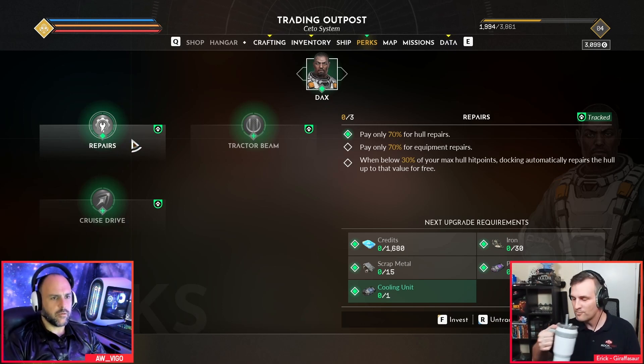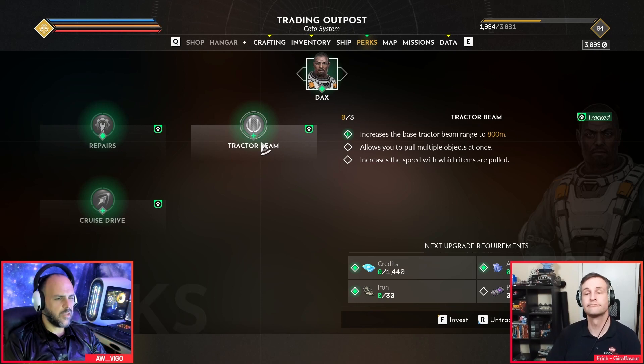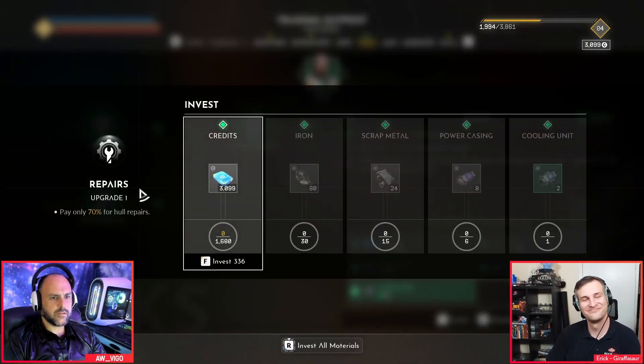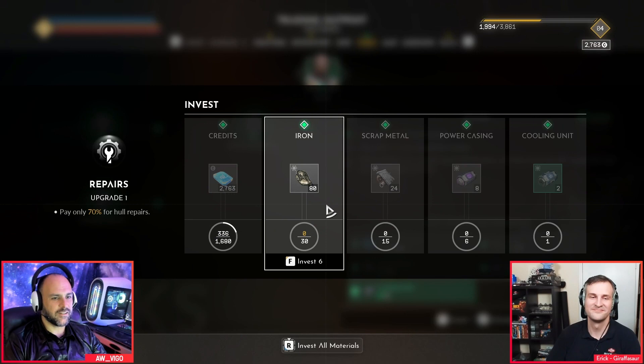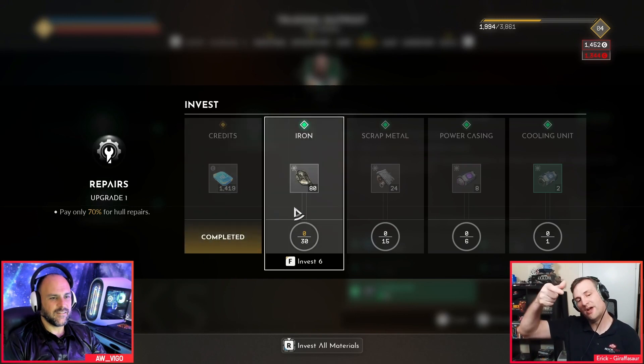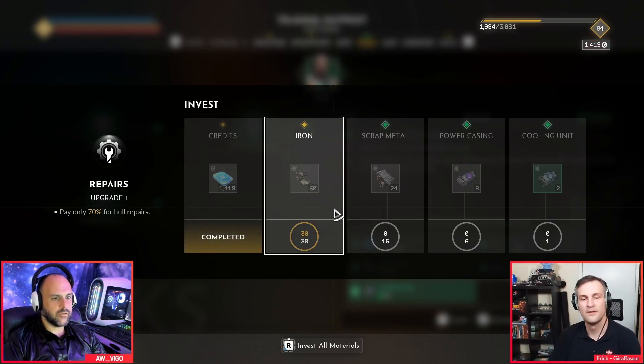I want to invest in the repairs. Let's invest. I'm not going to have enough credits, I don't think. Maybe? Oh, you have enough. Oh yeah, I see it. The top shows how much you have, and the bottom is what you need. Gotcha. All right, let's do this.